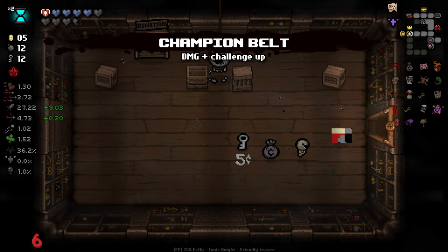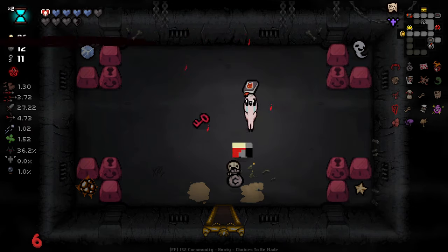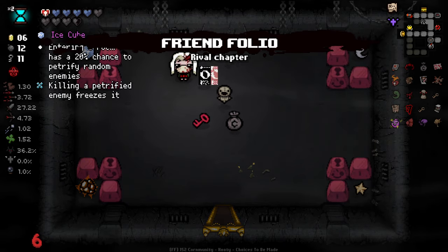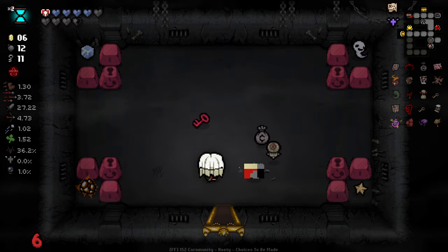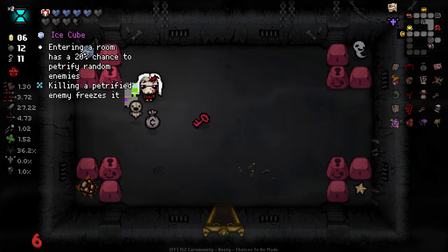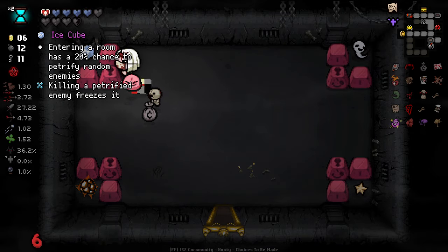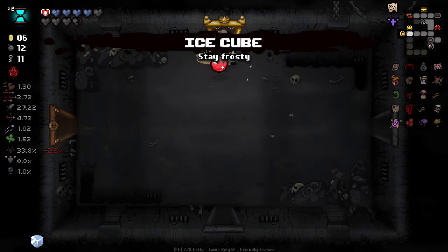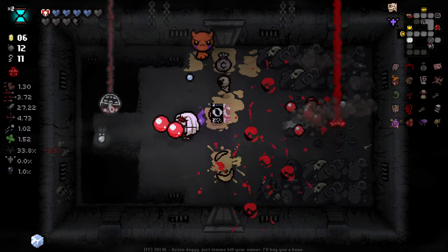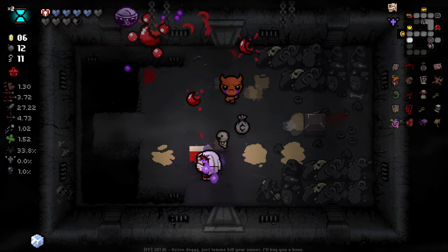It's an item that I want anyways, so we gained an extra three damage there. Gives you one additional Orbital Staff for each sleep-related item in your inventory. Interesting. I think we're going to take this over Number Magnet at this point. Ice Cube's very, very good.